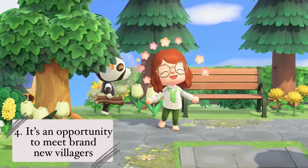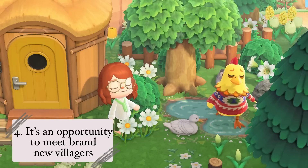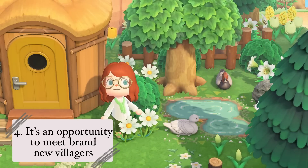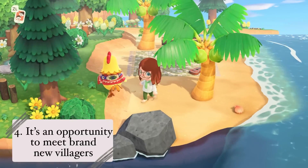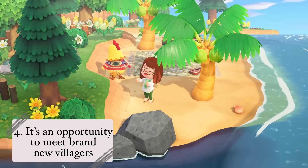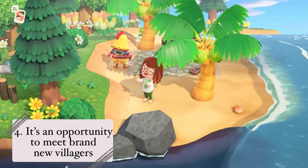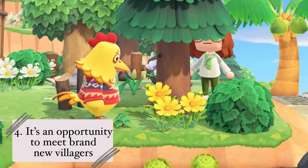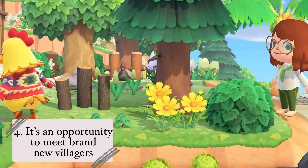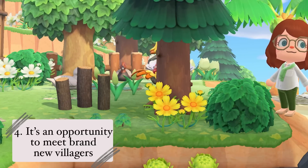One thing I didn't even consider the first time I restarted is that it's definitely an opportunity to meet new villagers without feeling like you're betraying your old ones. Because you restarted, which effectively threw them into the void, but you didn't ask them to leave the island. And if you have a dream address, they're still happy and vibing on that island. This gives you an opportunity to meet villagers you might not have chosen if you only had one island — for me, that's especially Egbert and Zell.